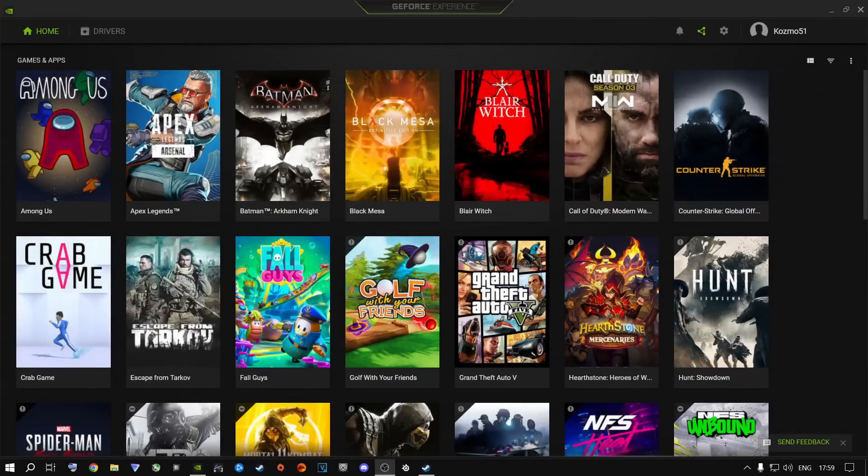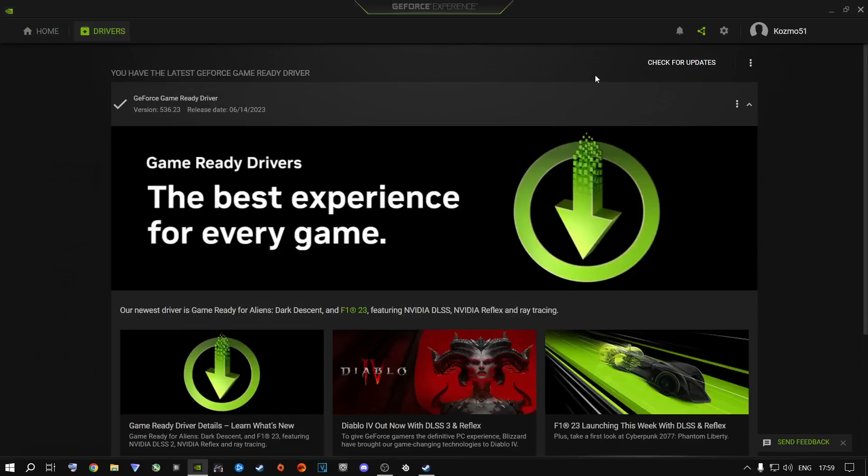Something very important is your GPU drivers — your graphics card drivers. Whether you're an AMD or NVIDIA user, please download the latest drivers. I'm using GeForce Experience — click Drivers, click Check for Updates, and it will tell you if you have the latest drivers. If you don't have this application, just Google your graphics card and search for driver download.